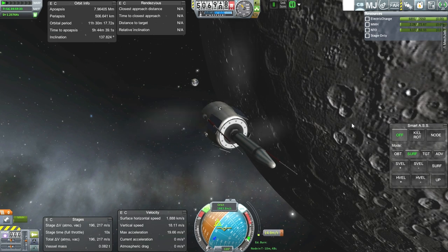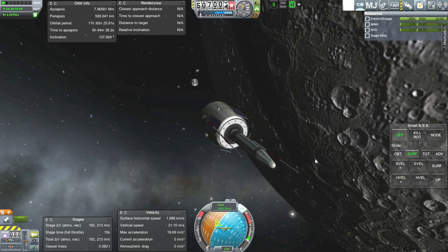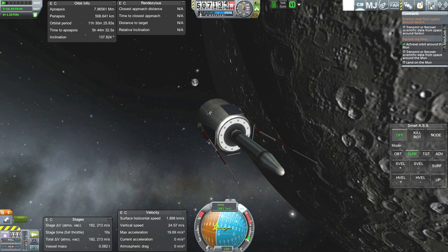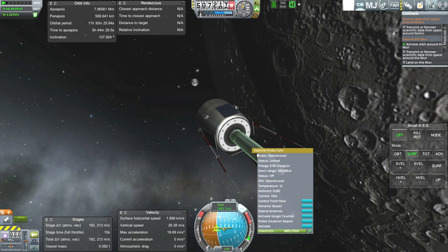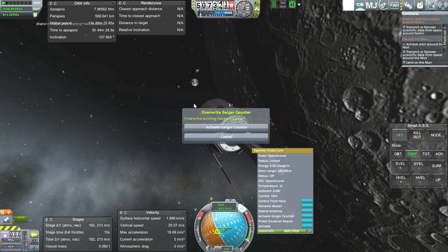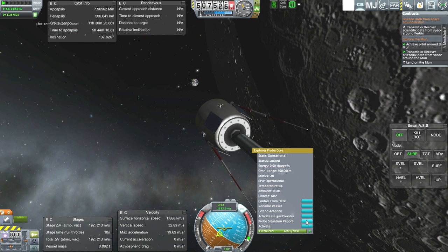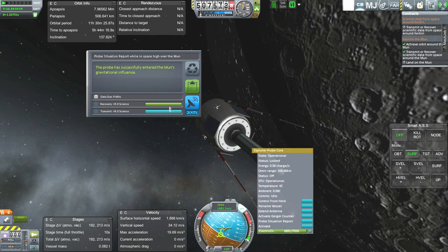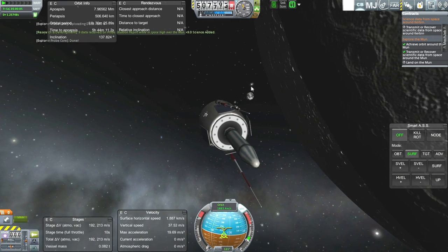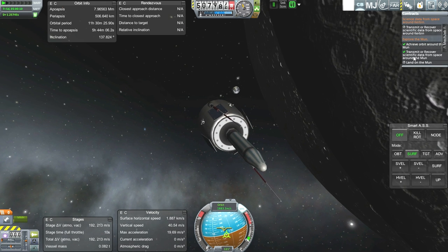Orbital period of under 12 hours. RCS off. We've got a little bit of extra juice if we need it. Let's check our contract — achieve orbit around the moon. Now let's transmit some science. Activate Geiger counter, transmit that. And probe situation report: high over the moon. We can't land on the moon so we've done as much as we can here. Let's go back to the space center.